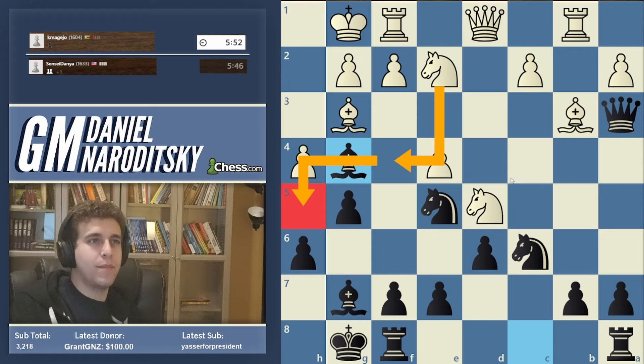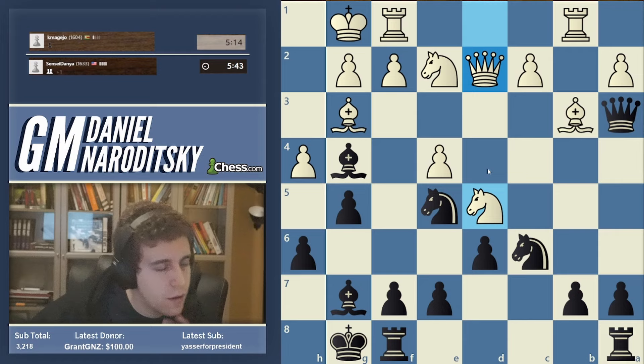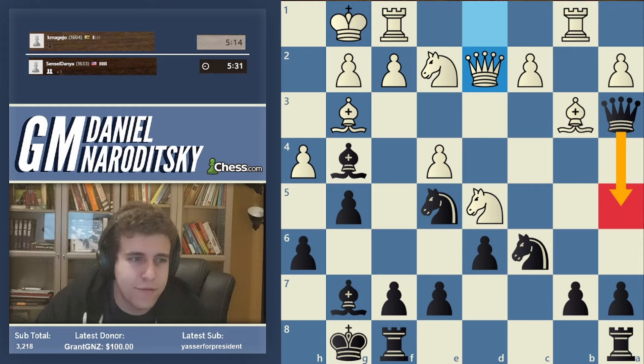The f4 square becomes weak - it becomes a base of operations for white's knight - and I just don't like the look of that. I'll be full disclosure: I underestimated white's attack here. But that doesn't mean we're checkmated - there's a long way to go. We have a bishop on g7 that's excellently placed for the defense, and we still have the possibility of going e6 and chasing this knight away from d5. We have a really interesting move: queen down to a5 and try to force the queen trade.